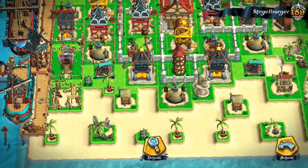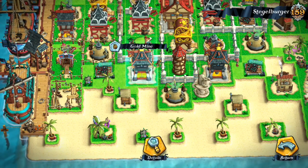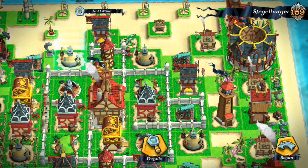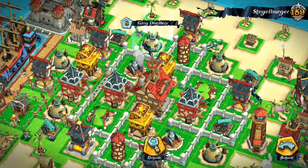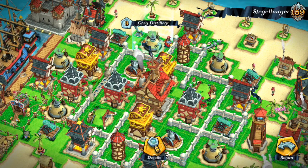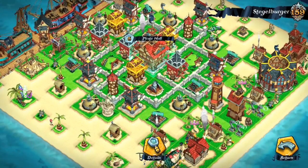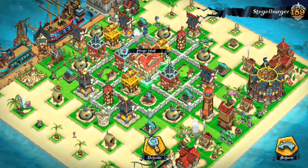Resource mines: you have a gold mine and a grog distillery — well done. You alternate your mines and grog distilleries, so if someone wants one resource specifically, they have to raid the whole village. That's a pretty good strategy. This could be an example of a well-designed pirate hall level 5 — good job, Stigelburger!